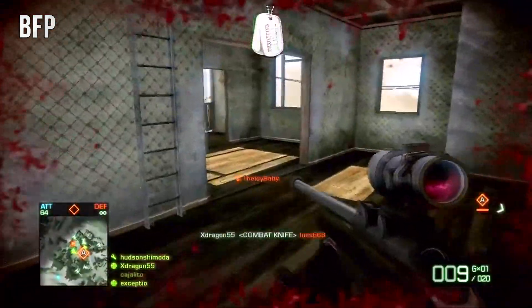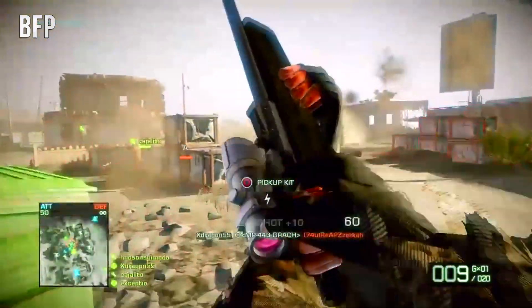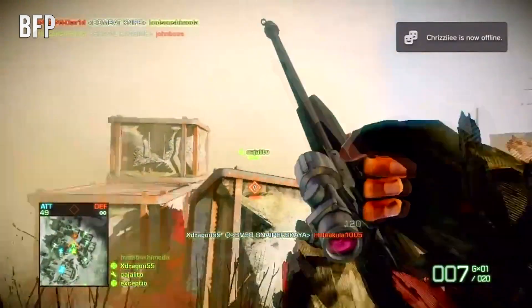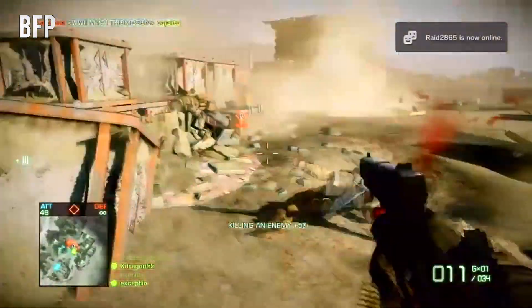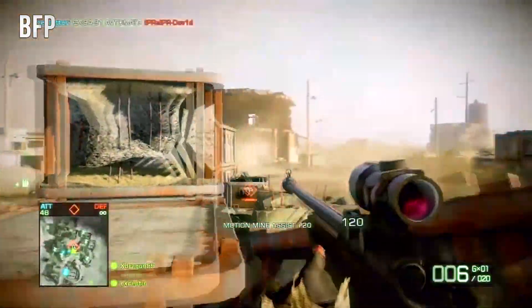we have Zavod 311, which puts players in a Soviet tank factory that dates back to the Cold War era. This map is very similar to Operation Riverside in terms of scenery. It's an abandoned facility with overgrown trees and bushes covering the compound. There's an active warhead, and players can open paths that were not available while closing others.